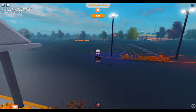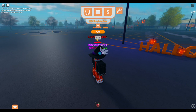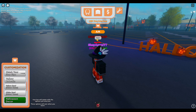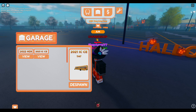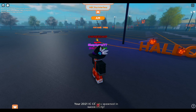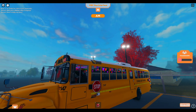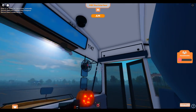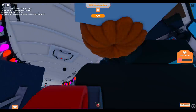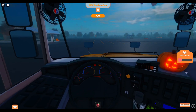A lot of things will make a return from last year, but the main thing added was the Halloween decor. Now this is a VIP feature — you will need to own the VIP game pass to get the lights, the bucket, the spider webs, and the jack-o-lantern. The blood is standard on most of the buses without the VIP feature.